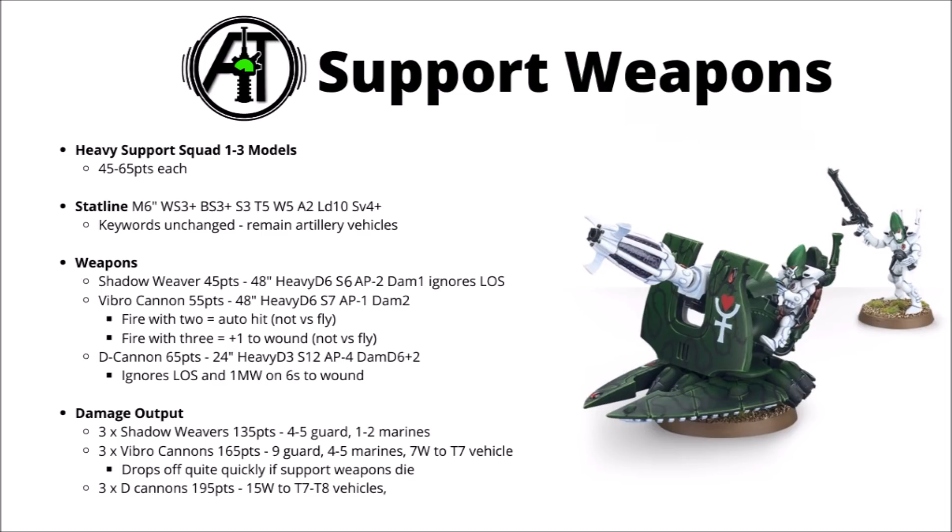The Vibro Cannon is no longer the cheapest option — it used to be 45 points, now it's 55 — but it gets a whole ton more shots on its base profile, going from heavy D3 to heavy D6, still at the same strength 7, AP minus 1, and damage 2 at base. Previously, the more Vibro Cannons that targeted one unit, they'd all get extra AP and bonuses to wounds — now that has slightly altered it would seem.